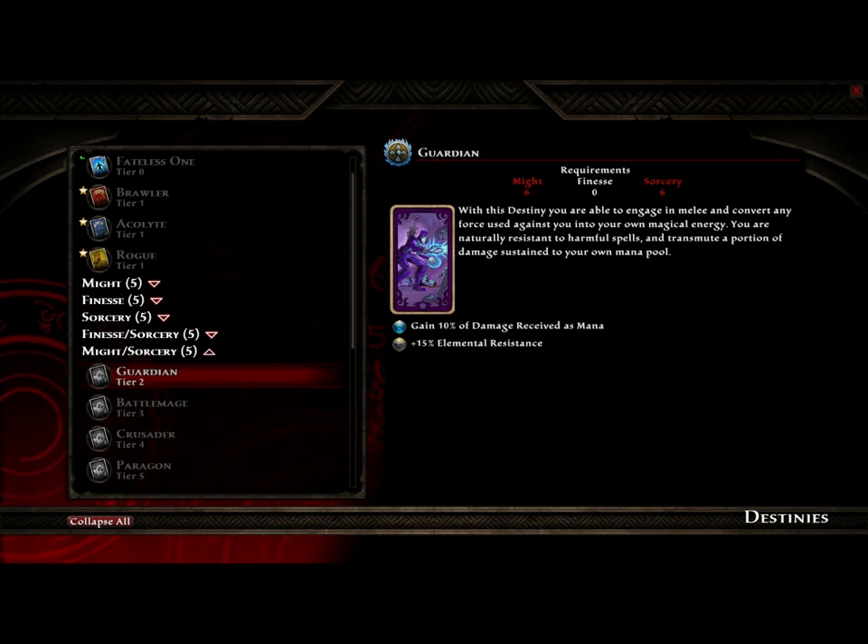That's it for the walkthrough. We went through the four tiers, so hopefully this will get you ready for Kingdoms of Amalur Reckoning and help you figure out where you want to put your character and how you want to build them. Take care, and like the video and leave some comments for me. Bye.